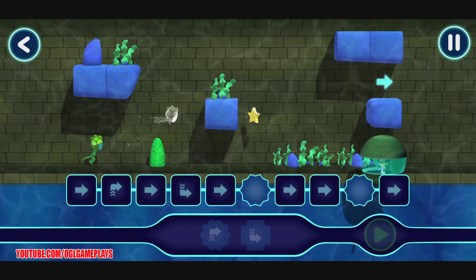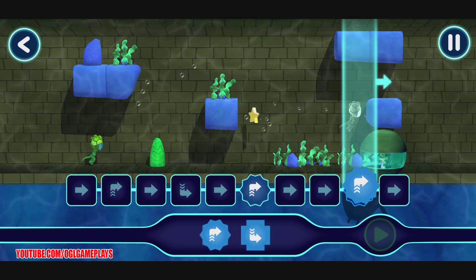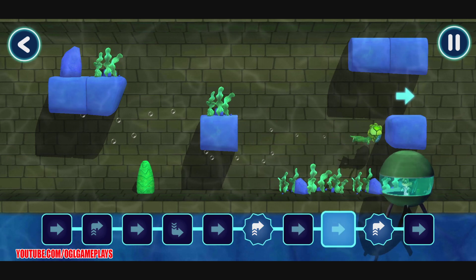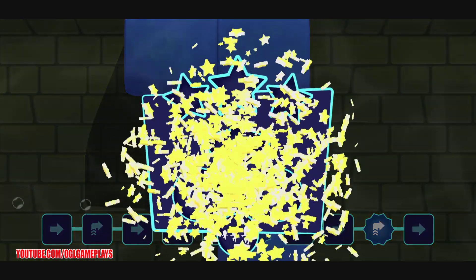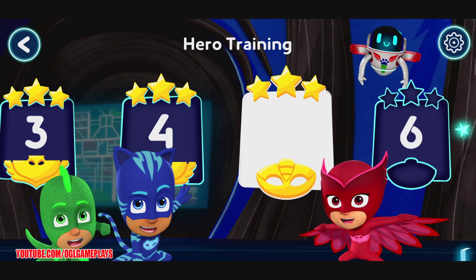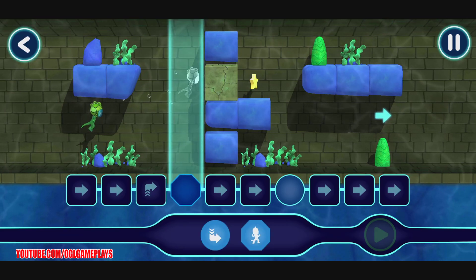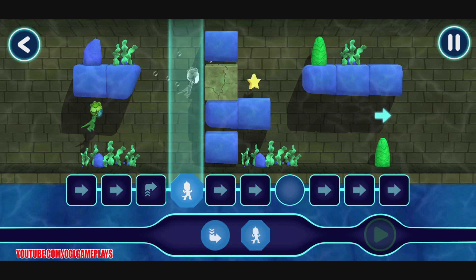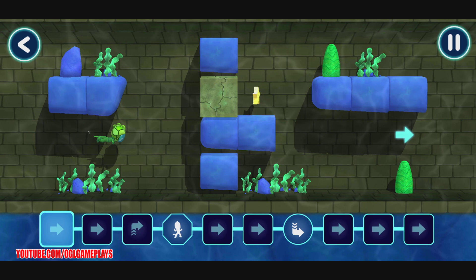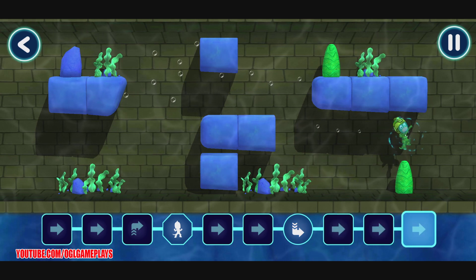Let's help Gekko through these underwater canals. That's great. Tap this button when you want the hero to start moving. Congratulations. You've completed the level. That found all three stars. Shall we try a harder difficulty? New level unlocked. Let's help Gekko through these underwater canals. Hmm. Something is not right. Cool. Tap this button when you want the hero to start moving. Stage complete.